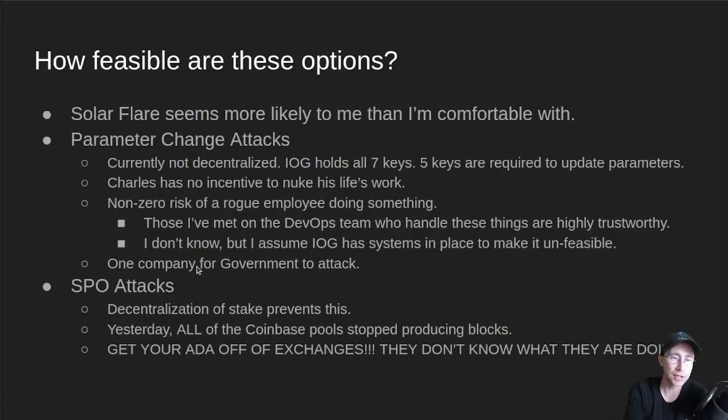Another downside to this parameter change attack is that it is currently one company — so if a government wanted to go after Cardano, they could by squeezing IOG right now. The way to eliminate that is to decentralize the governance and how these parameter updates and keys are managed. There are also SPO attacks: we talked about SPOs being able to shut down their nodes, and decentralization of stake helps prevent this.